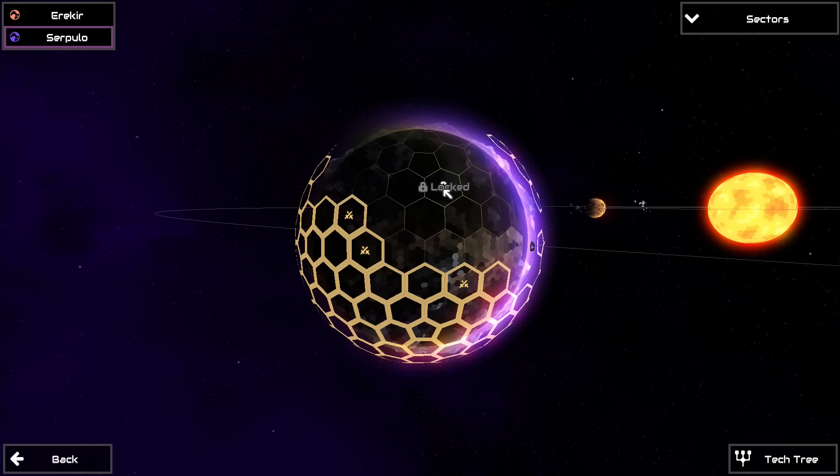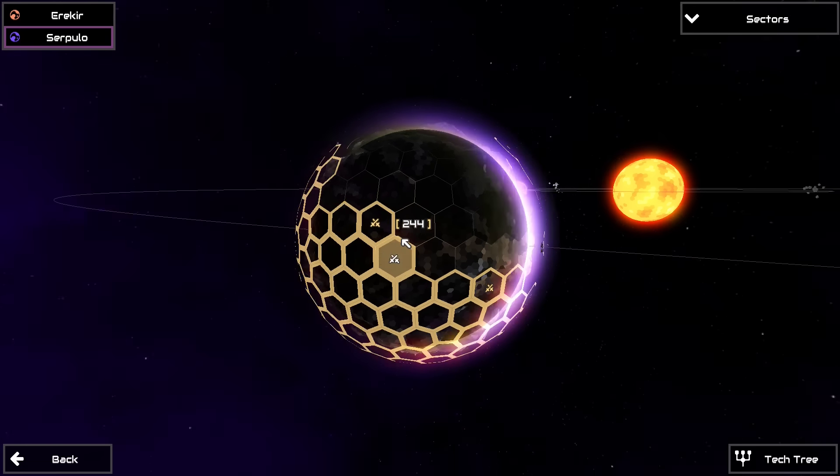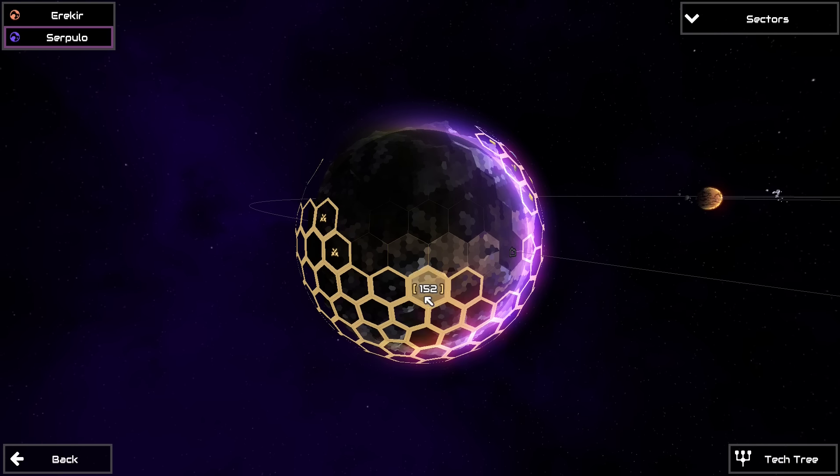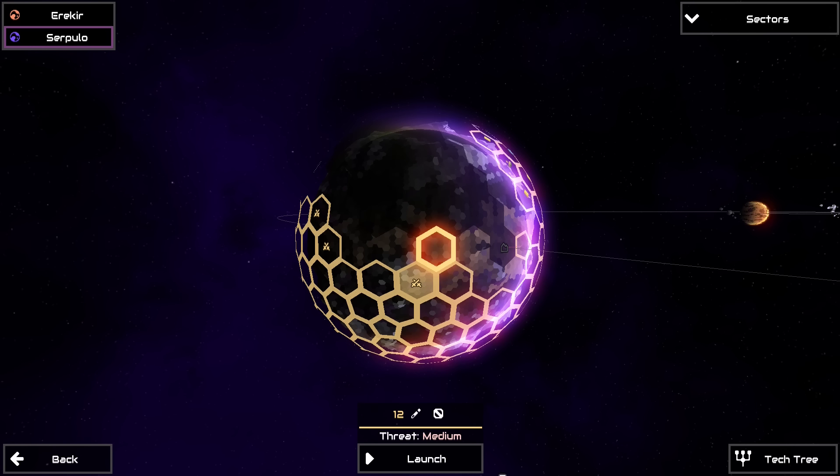Hello everyone and welcome back to ConQuest where today it's challenge time. I saw this challenge a couple videos ago and I thought it was a pretty good idea. Basically, the challenge is to try to use every single piece of ore in a sector for something. So if there's any veins of copper, we have to mine them and they have to be doing something — incinerators don't count. The plan is to grab a couple sectors and pick the one with the most ore.